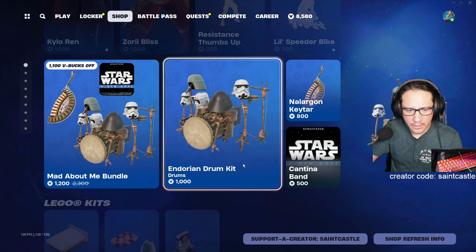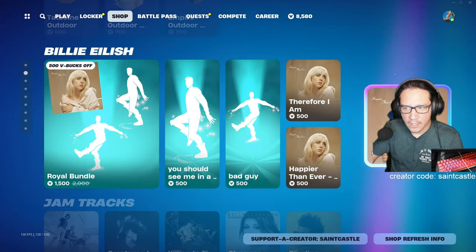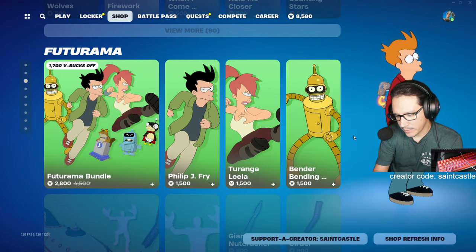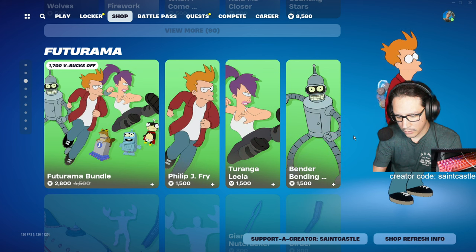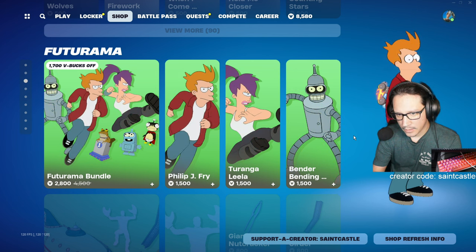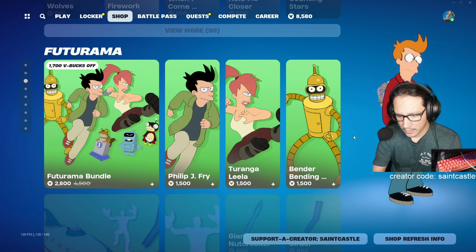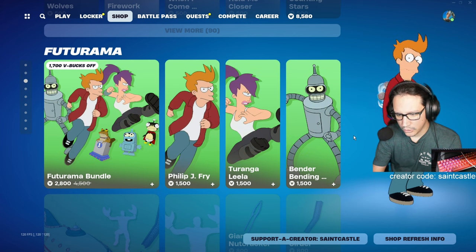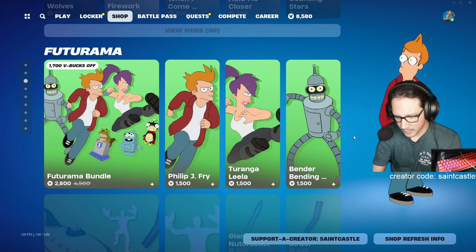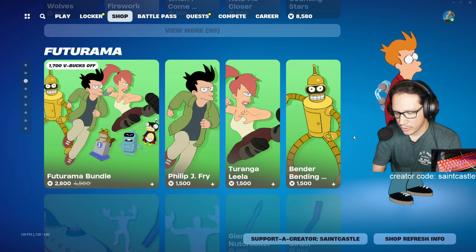I don't know what this new thing is called, never played it, probably won't. I'm not buying any Lego kits, not getting any Billy Eilish or jam tracks. Future-rama — let me search. Nothing came up for Future-rama. Philip J. Fry — not on this app. But Leela has been in the item shop 24 times. Can't find Fry though.